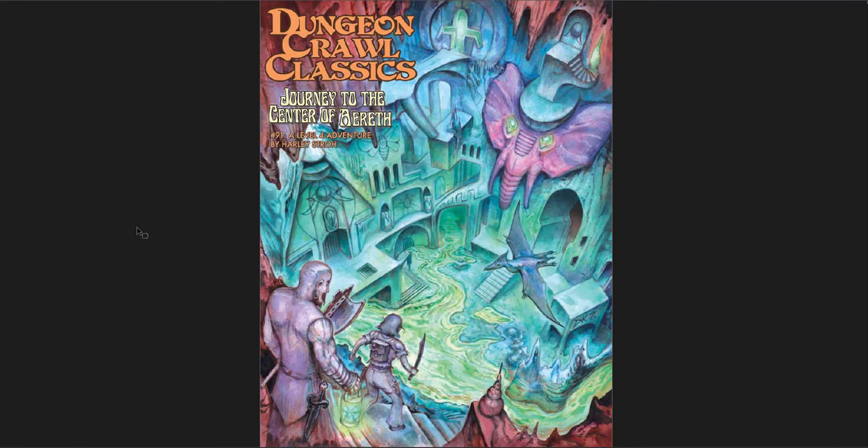The third one I wanted to cover was Journey to the Center of the Aerith, which I love — Journey to the Center of the Earth is one of my favorites. I love Night Below, and in 5th edition I really liked Out of the Abyss — the first half of it. I love the Underdark, I love journeying through it and running into these strange places and wondrous things. This one plays into that really well. It's a journey through the Underdark going through weird places, ending up with a wild other world down below. This is a level 4 adventure, so it's a little higher for DCC.